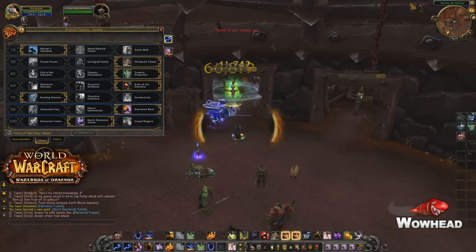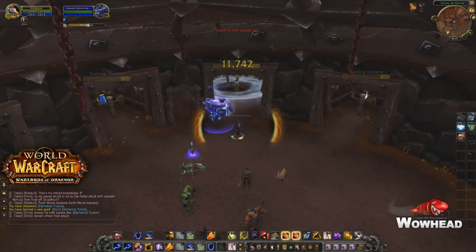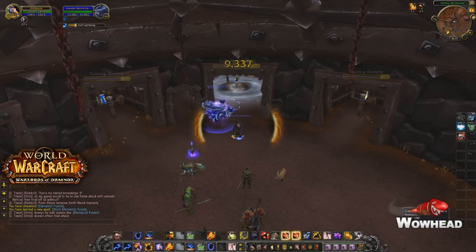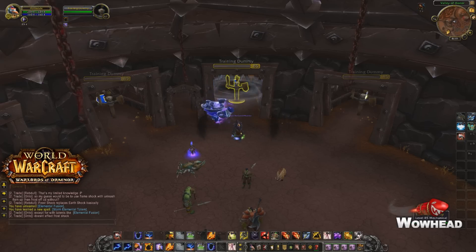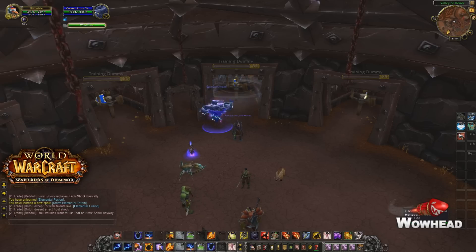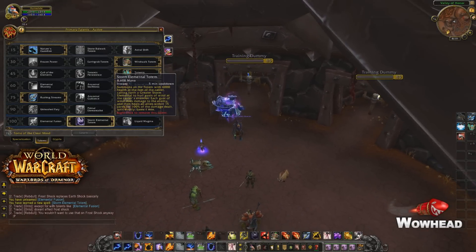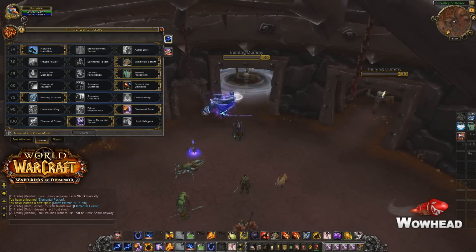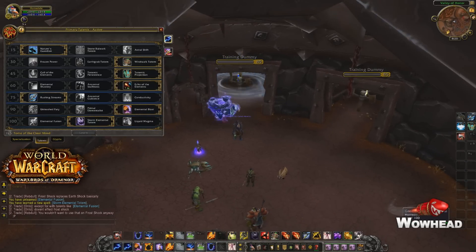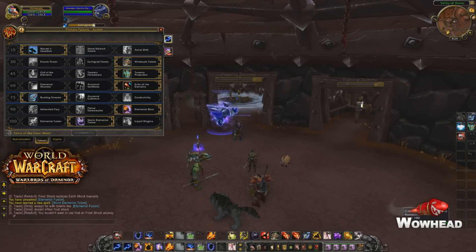It almost does comparable damage to a Shock, which does about 40 to 50k. And this totem casts really, really quickly. As you see, it doesn't use pretty much any mana and allows you to do infinite casts. Obviously people can't kill it easily — well, the totem has 190k health. But if people target the other totem, it actually has 6k health, so the totem is killable. The burst seems really really nice, and we'll have to check it out in PvP scenarios. But this totem seems like a pretty good choice.